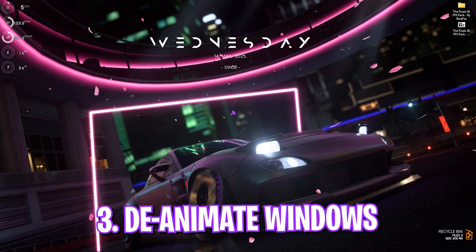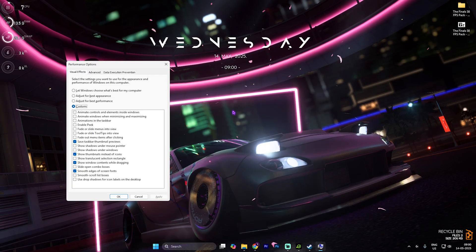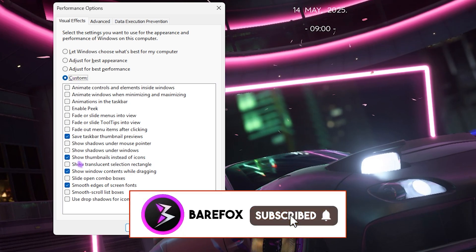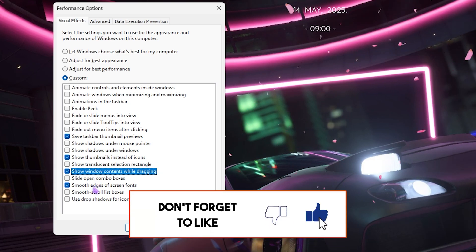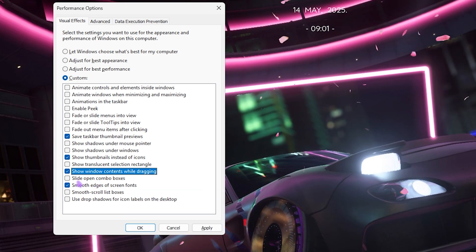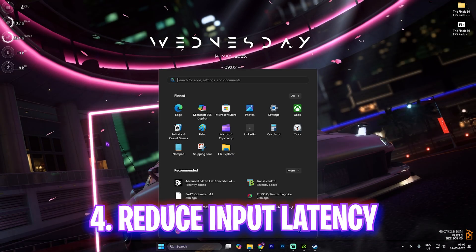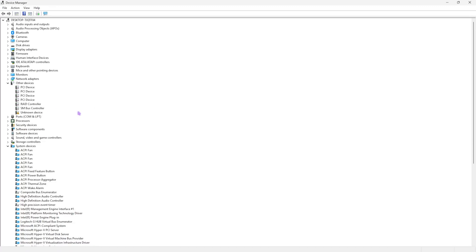The next step is de-animating Windows. Search for 'Adjust the appearance and performance of Windows,' select Custom, and only enable these four options: Save taskbar thumbnail previews, Show thumbnails instead of icons, Show window contents while dragging, and Smooth edges of screen fonts. This gives you a minimal Windows look while disabling unnecessary animations that may cause micro stutters and input latency. Click Apply, then OK.